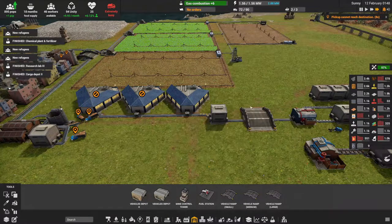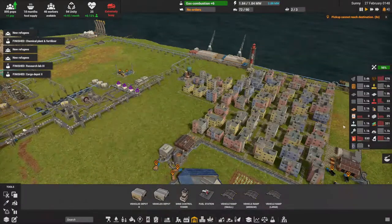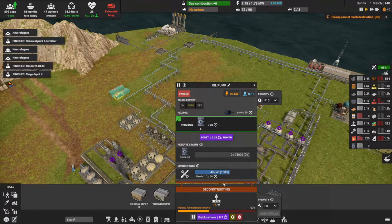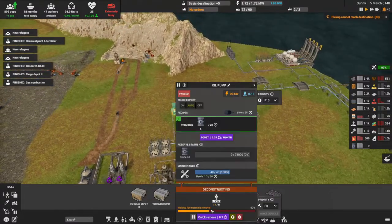I'm back — I had to set up storage to build up supplies to finish the research. Now everything is running. The ship is ready to go so let's upgrade. Gas combustion is done and we're now working on basic desalination. Let's get the deconstruction cleared and remove this stuff.